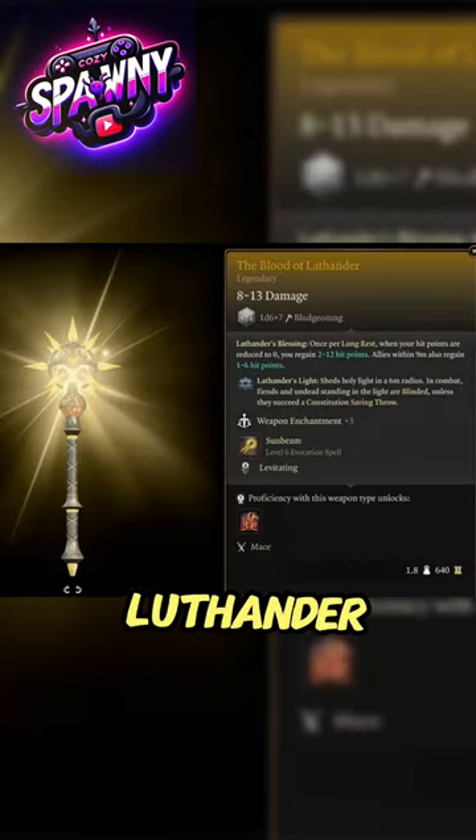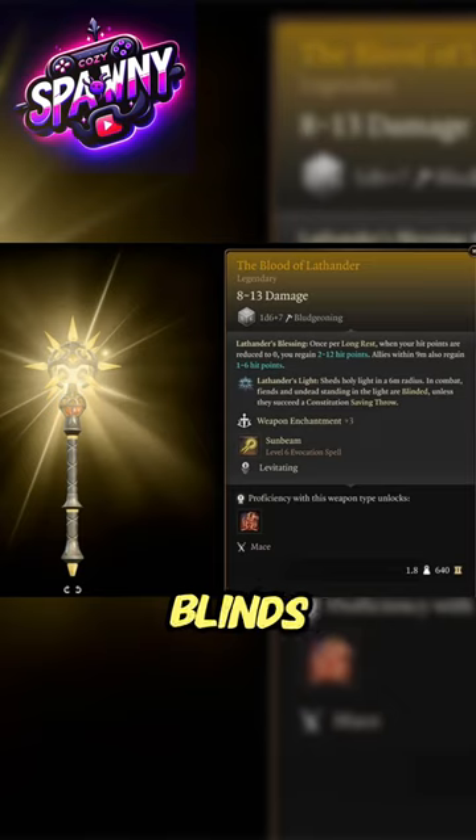7. Blood of Lathander — a mace that emits holy light, blinds demons and undead, and includes a heal ability. Located in a secret chamber in the Githyanki Crèche.